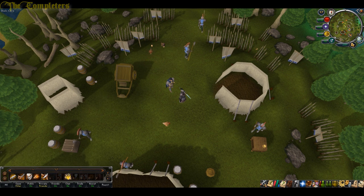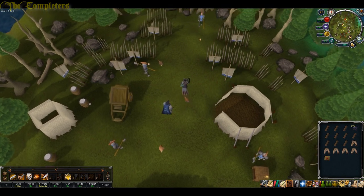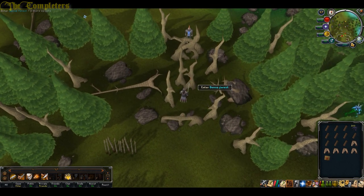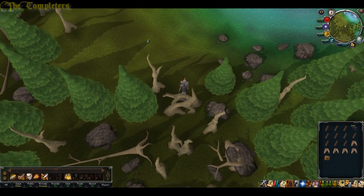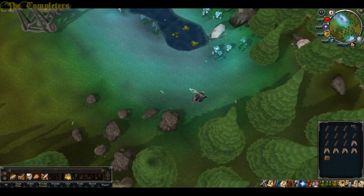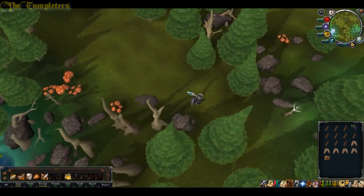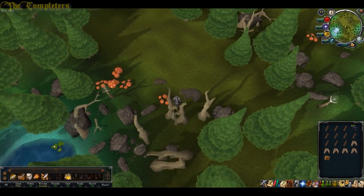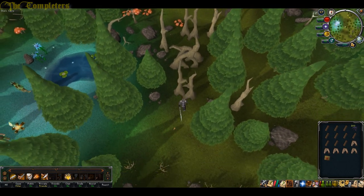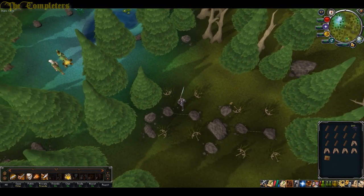Now we need to find the catapult engineer. To do this we need to head up towards the elf camp, just outside Tirannwn. To do that you first want to go north and head through this dense forest. From here head directly east until you come across two bears, and just south of those bears you'll find a tripwire trap — try to step over it if you can as it will actually poison you.